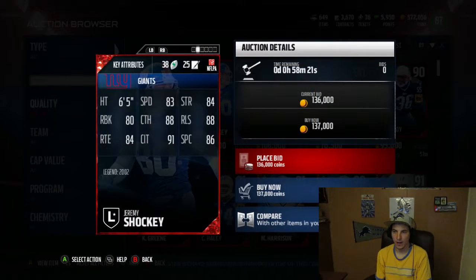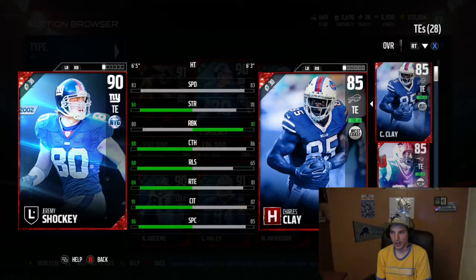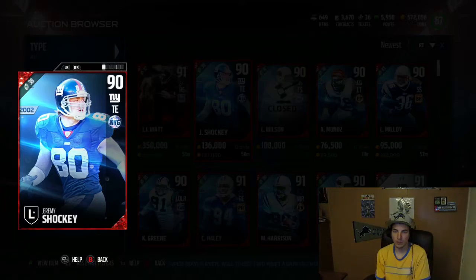So we got Jeremy Shockey here. Looks like the base one's going for about 140K. I'm going to kind of look at that's about how much he's going for to build. Let's compare him to the Gronk that we have and Charles Clay. He has 83 speed which is good, so it wouldn't be bad to get.